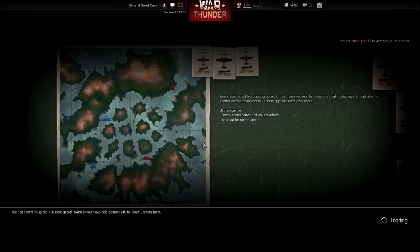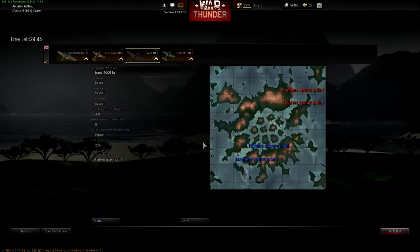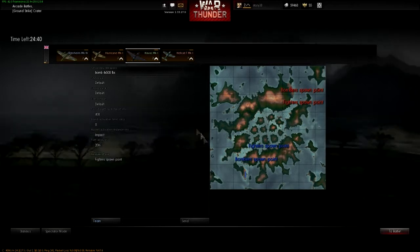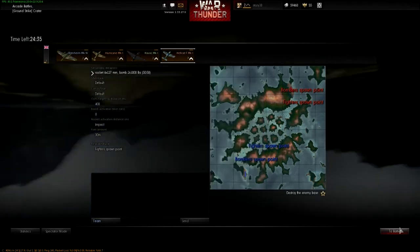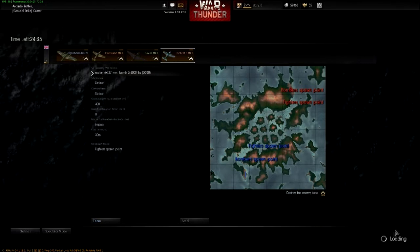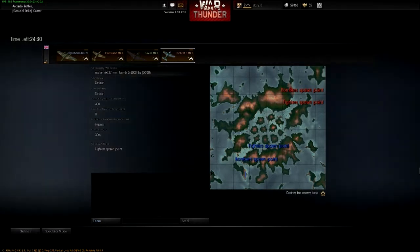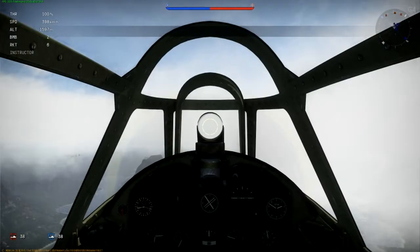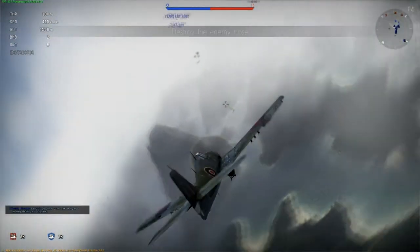Which isn't too bad. I quite like this map — it's quite fun. So now I have to pick my plane, so I'll go with the Hellcat first because it's fun. It's got some bombs and stuff with it. And now I'll get ready to fly. You can change the view obviously, like everything else. Do the rudders and whatnot.